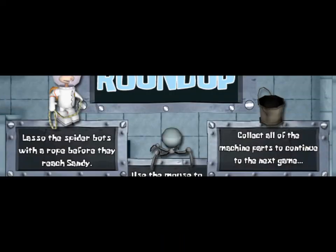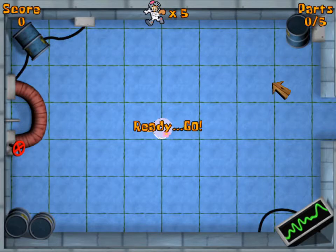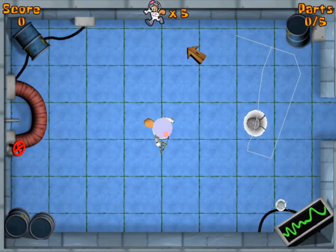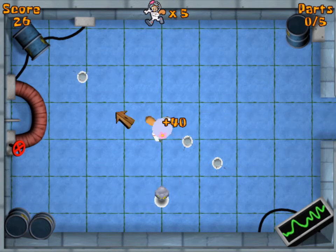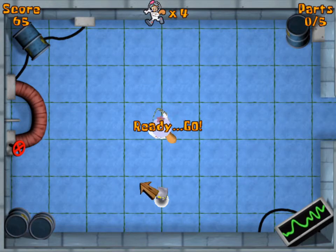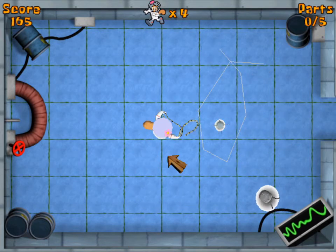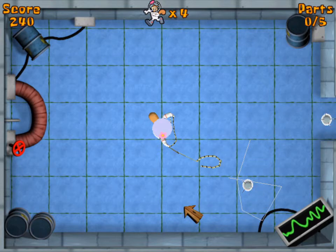Her helmet became a little attached there. For some reason the good graphics card cannot render her helmet correctly. It's opaque. You draw a circle around the robot to capture it. Sounds horrible. All of the machine parts to continue to the next game. It's kind of a weird thing to say here. This is a really awkward game to play. Are they just robot jellyfish? She's more like whipping these than actually lassoing them. It's kind of weird, but not too bad though.